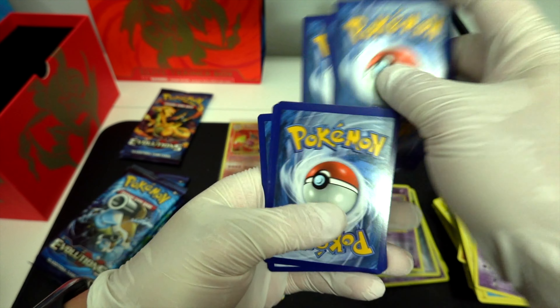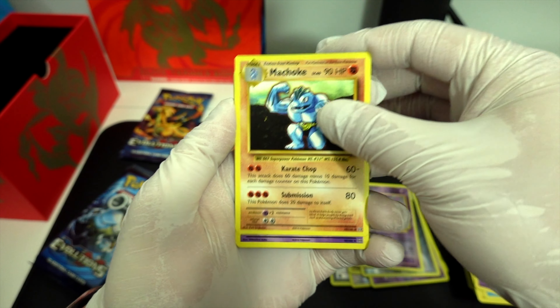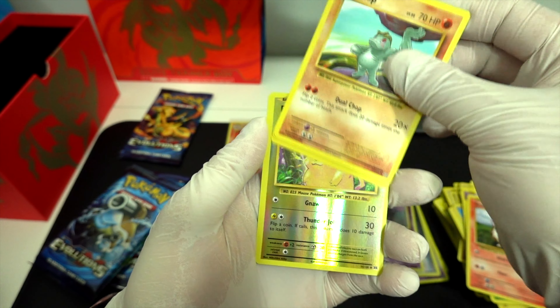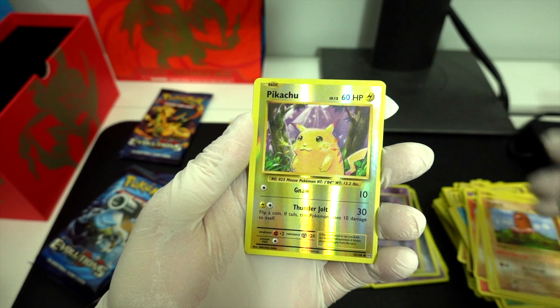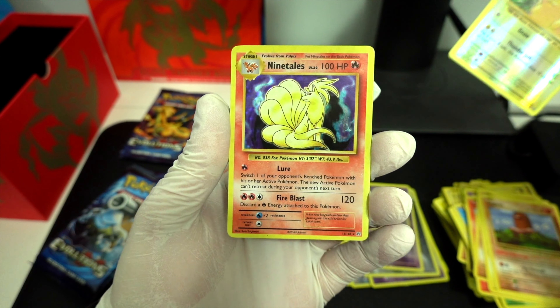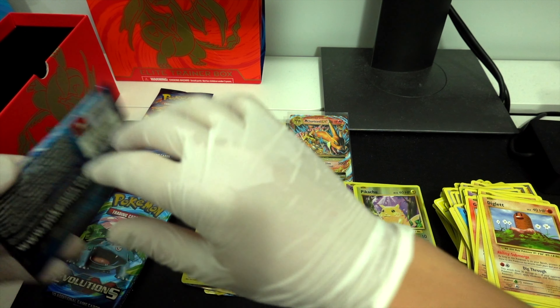Next pack: Machoke. Coughing. Kakuna. Energy. Groundlift. Machop. Voltorb. Free Pikachu. And a... Ninetales! These are fire right now. Got the Ninetales. Got the Zapdos.